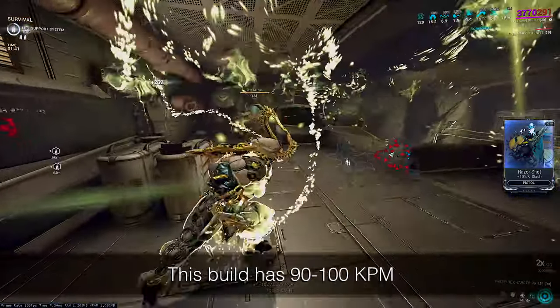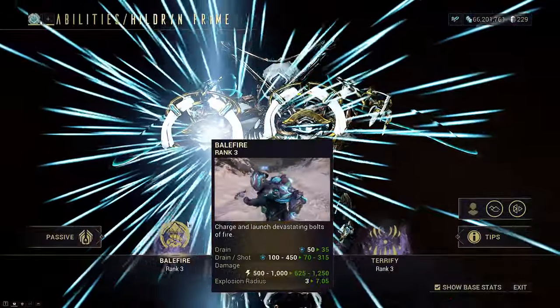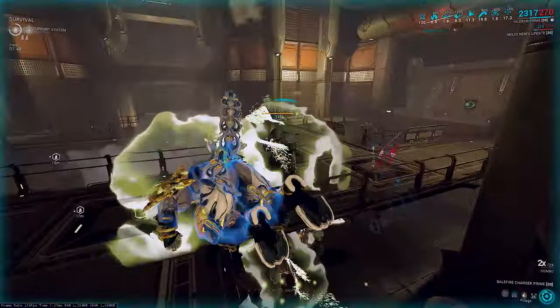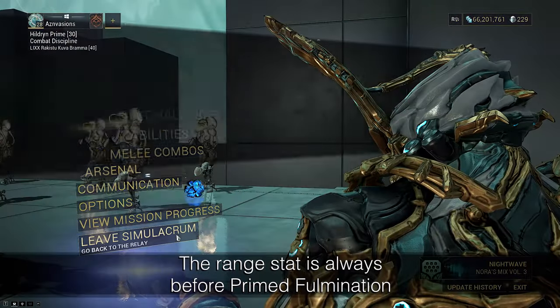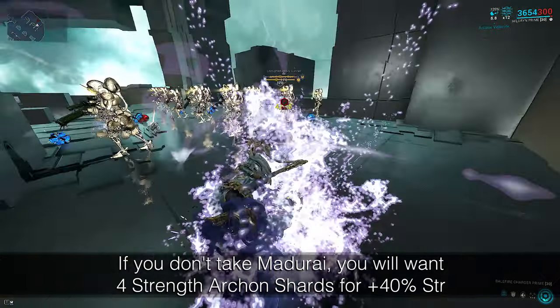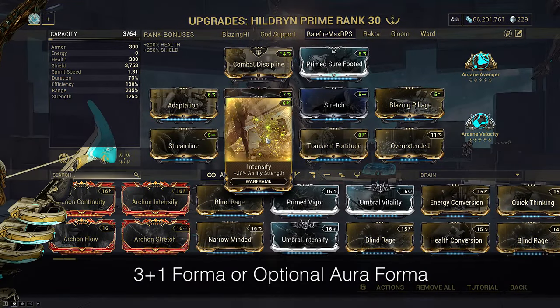The third build today is our Balefire Charger max DPS build, at roughly 90 to 100 KPM. It focuses on the unique trait of Balefire having 0% falloff on its AoE and scaling multiplicatively with strength and base damage for high-damage spammy AoE. It also scales blast radius multiplicatively with Prime Fulmination. For focus school you can use whatever you want — Unairu is recommended for easy revives.